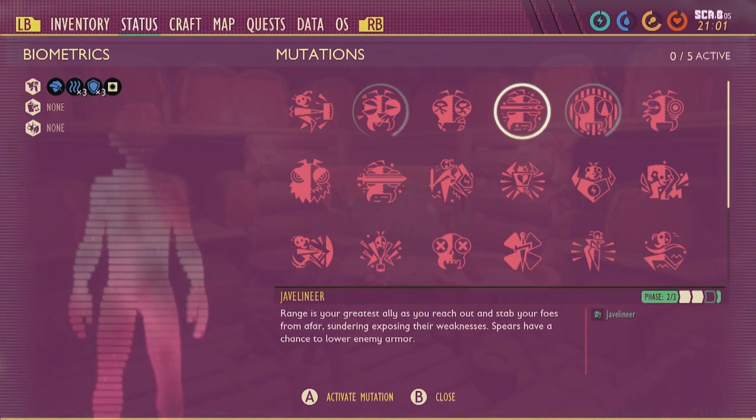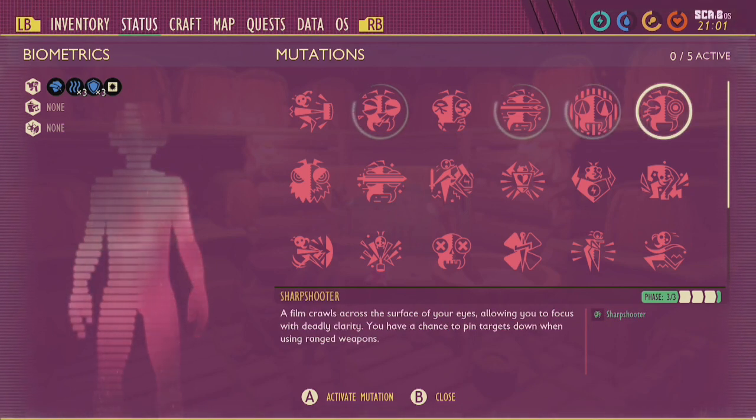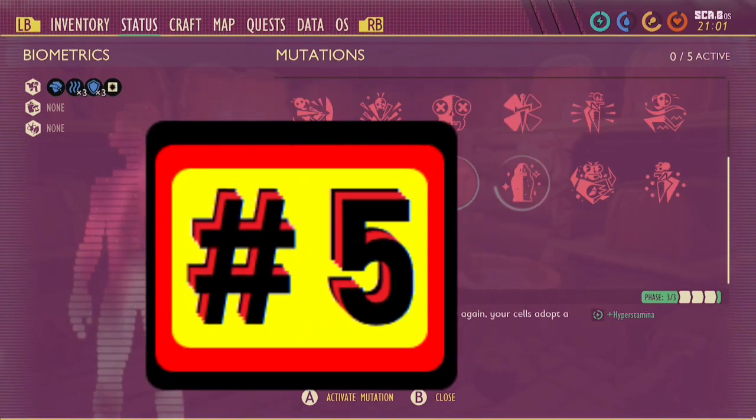Now that we've sussed out the mediocre mutations, let's get into the meat and potatoes. Or should it be roasts and bits? Meals and Dew Droplets? Number 5.